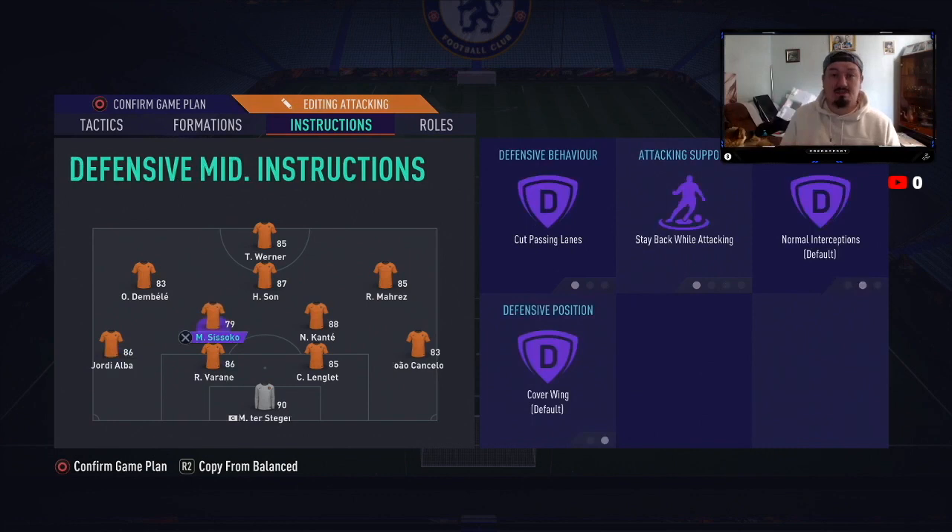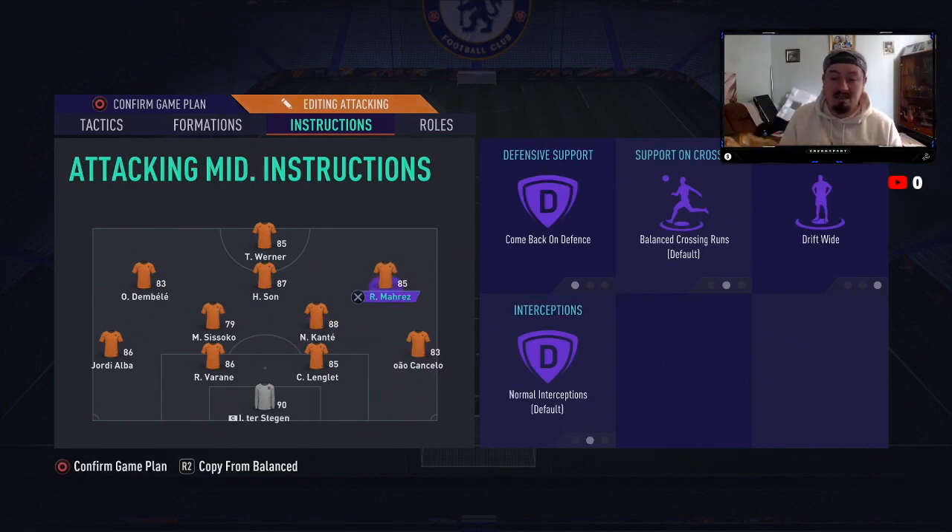For my DMs, I like to read the play a lot — I don't like jumping into tackles or man-marking because your player will get stretched out. On Sissoko I've got cut past the lane, stay back while attacking, normal interceptions, and cover wing — just in case Dembélé or Mares get caught up. Sissoko and Kanté are both on the exact same tactics to cover.